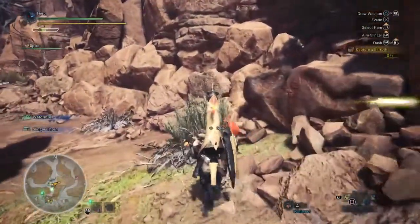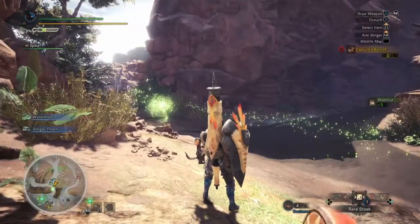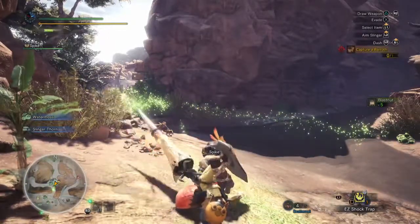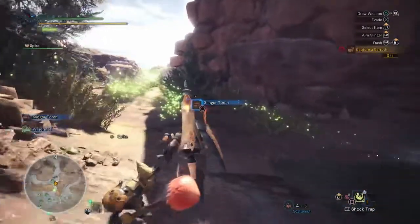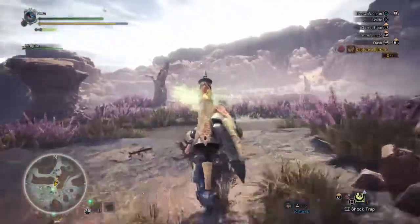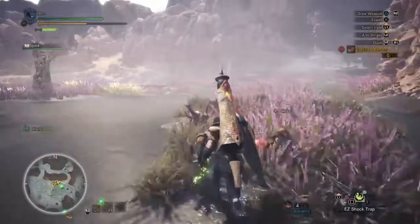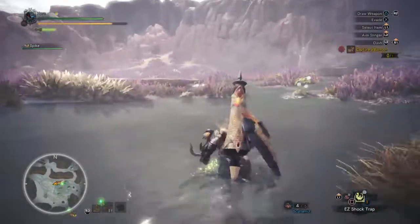Right here we'll just go ahead and sharpen, because why not, and we're going to drop a shock trap. I don't know if this is like earlier Monster Hunter games where you can only drop one trap or not — I haven't tested that in full. Over here we have a lychee that causes you to get your stamina back a little more quickly — it offsets the water blight, so it's worth getting.